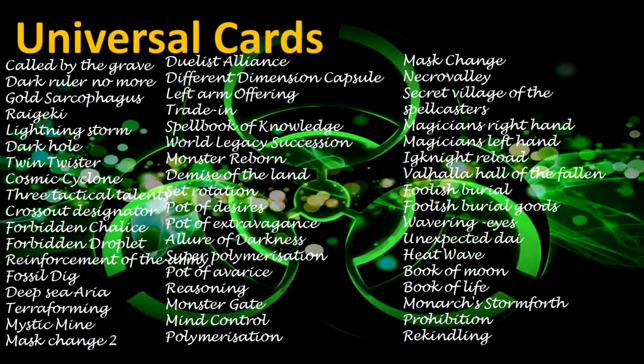Universal Cards: Called by the Grave. Dark Ruler No More. Gold Sarcophagus. Raigeki. Lightning Storm. Dark Hole. Twin Twister. Cosmic Cyclone. Three Tactical Talents. Crossout Designator. Forbidden Chalice. Forbidden Droplet. Reinforcement of the Army. Fossil Dig. Deep Sea Aria. Terraforming. Mystic Mine. Mask Change 2. Dualist Alliance.